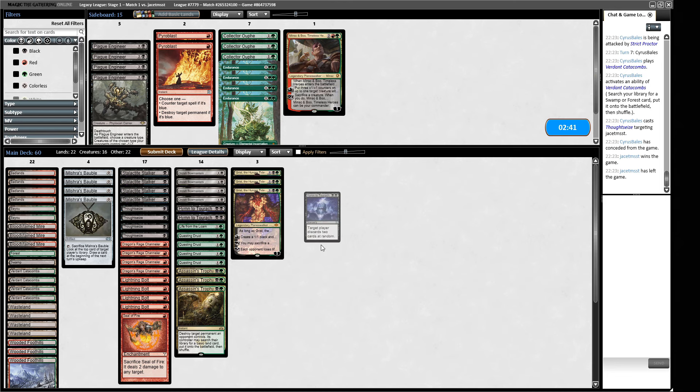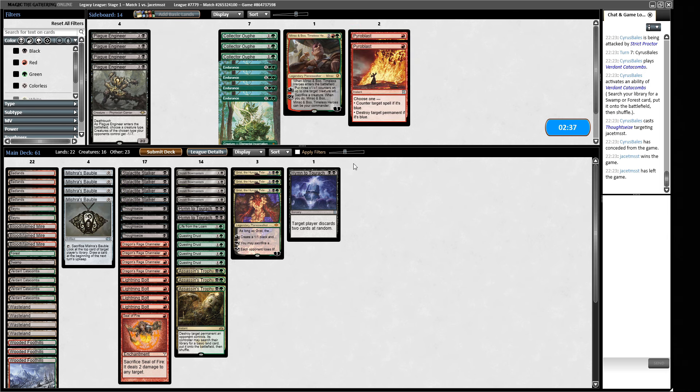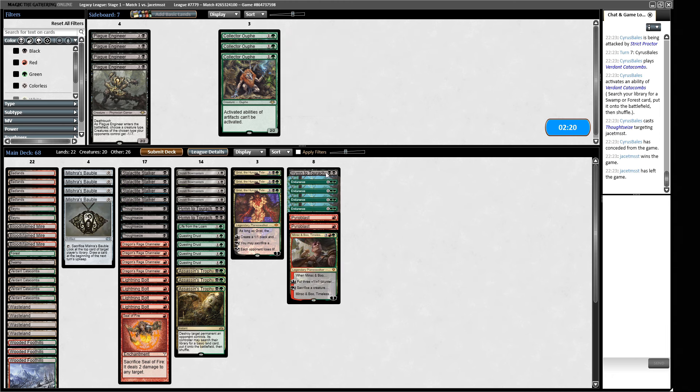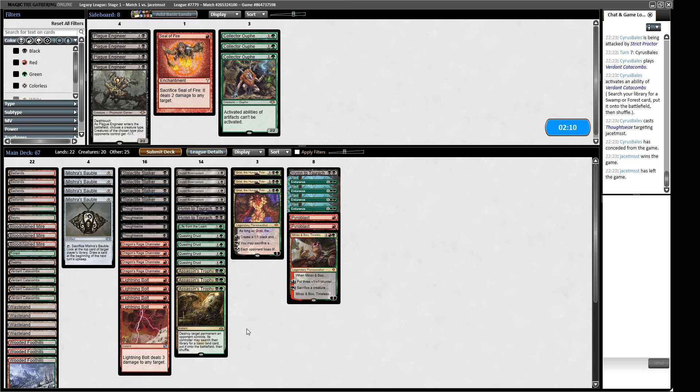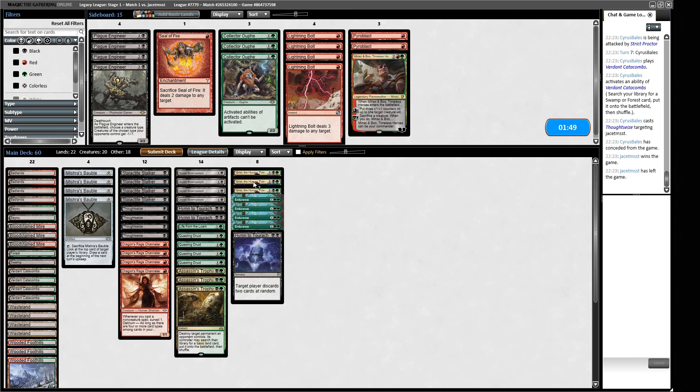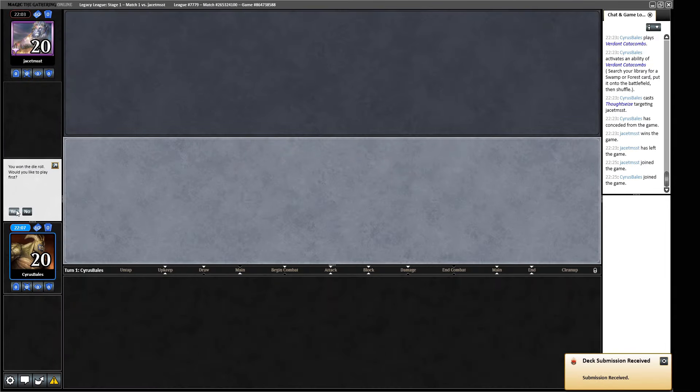For sideboarding: two Hymns seem okay. Pyroblast can kill Uro, which is interesting. Endurance is okay versus Uro as well. Possibly Minsc and Boo. The Seal of Fire doesn't look like it'll kill anything in our opponent's deck. Life from the Loam will be good if we can get it going. Grist gives us an answer for the big scary guy. I think we'll trim Lightning Bolts in favor of these. We've got Uro covered and lots of removal for their guide. We've got slightly less types now because we're cutting Charms, but it shouldn't be too much of an issue.